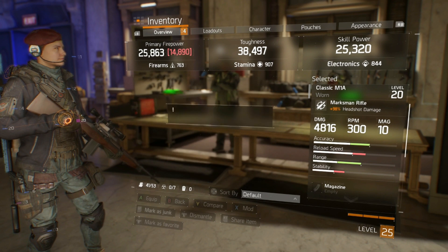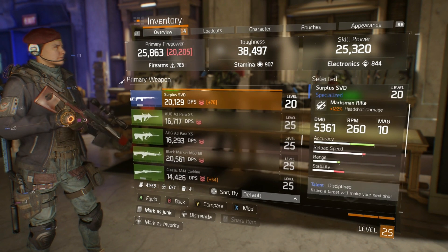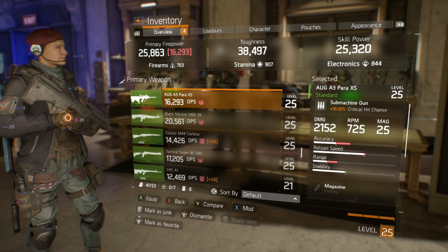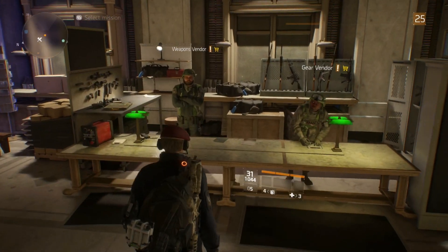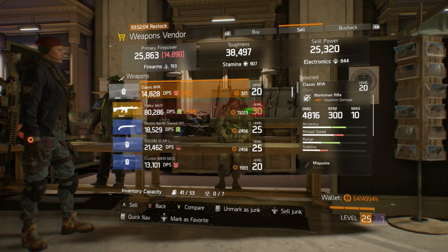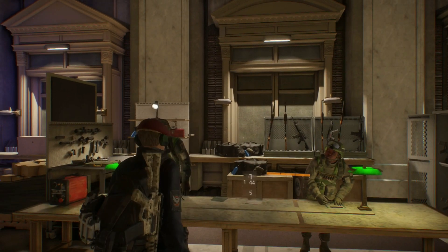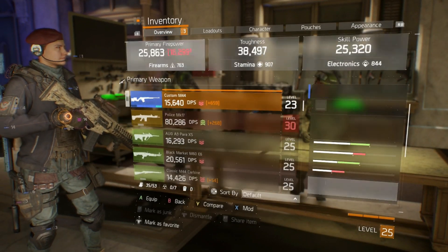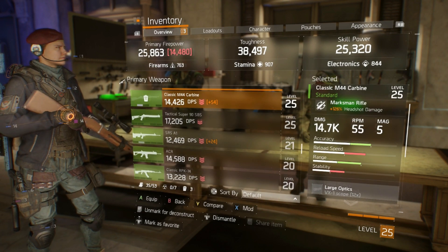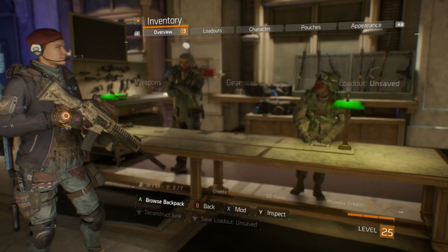So what do you do with gear you pick up that you don't want? There are two main options: selling and deconstructing. Selling items at vendors gains you credits which you can use to buy more gear and weapons, though I suggest saving it up to post level 30 where you'll need it to reroll talents on your gear to get the best pieces. Deconstructing destroys an item and gives you resources such as weapon parts, fabric or electronics which are used to construct gear and weapons later on. For now I would focus on acquiring credits, as you'll need these a lot once you hit the level cap. There are a number of other currencies as well such as Phoenix credits, Dark Zone credits, Cypher keys and GE credits, but we'll go over those in the next video.